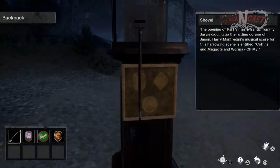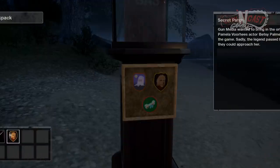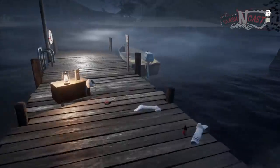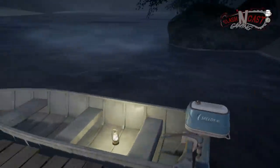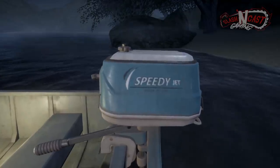Head to the beach where you'll find a gas canister inside a glass display. Interact with the display and add your three patches — this will let you grab the gas. Take it to the boat and add it to the engine. You'll now ride off into the water, getting a great cutscene that is amazing to fans of the films.